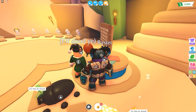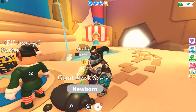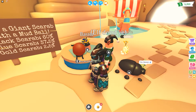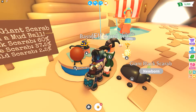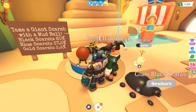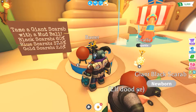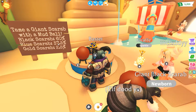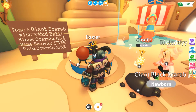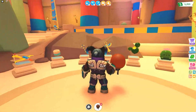My child got a bit overly excited and already hatched one — there it is, the giant black scarab, which looks pretty cool. We're going to buy a few mud balls each. Sadly this is the only way you can get them and they do cost Robux, which is a shame — so maybe not everyone will be able to buy them, but at least you'll be able to trade them on the market. There are three different ones: the black scarab which is the most common, the blue one with a 37.5% chance, and the rarest is the golden scarab.